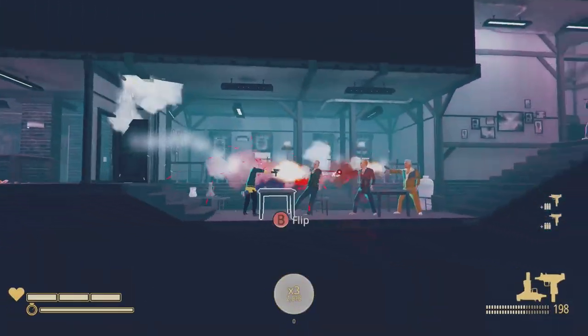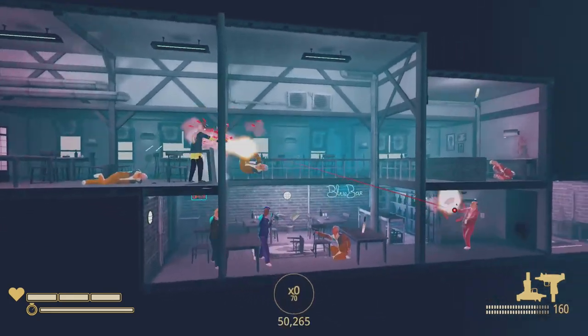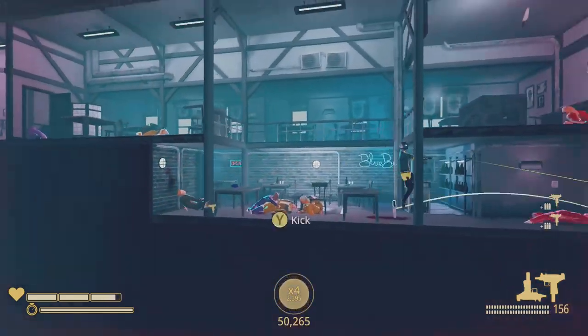To do this, go into the level select and down to level seven in the old town chapter. From here we're just going to play the level like normal until we get into a kitchen area with about five enemies all hiding behind tables.